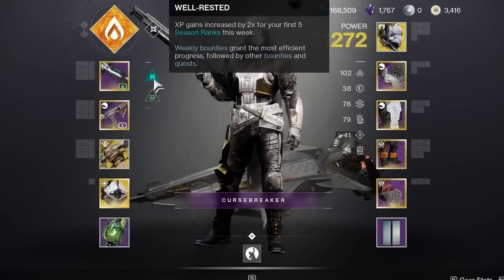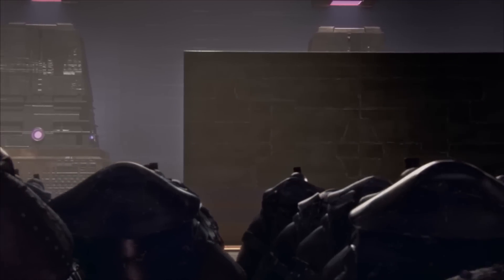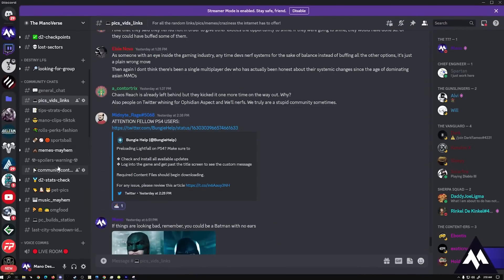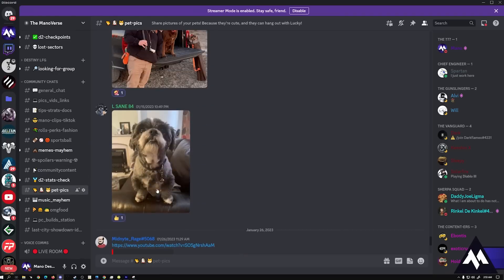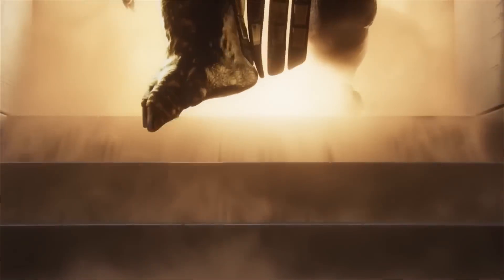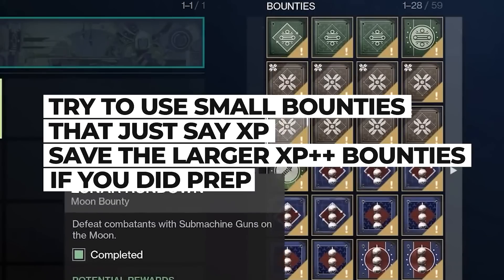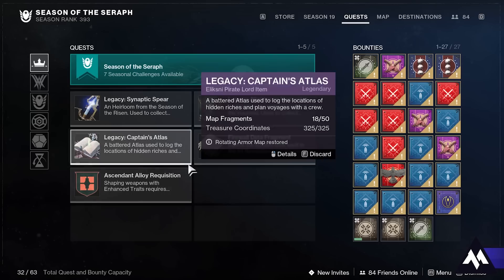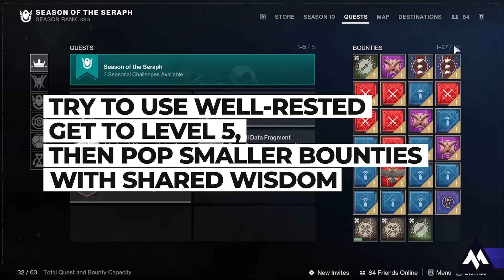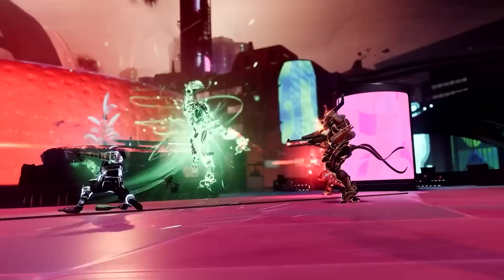Do remember that the well-rested buff is account-wide, so once you use it up on one of your characters and get up to the five levels, it's going to be gone. So this is maybe where you want to go to a different character and then start popping those bounties. I'd say hold off on popping any bounties until you get a little further into the story so you're naturally gaining XP as well. Save some of the bigger bounties that have big XP rewards — those are usually the ones that have XP and then two pluses after them. If you need some fast and easy leveling at the beginning, use the low hanging fruit like any daily bounties, planetary dailies, or anything from Xur, Europa, or the moon. Just make sure you're with another person getting that shared wisdom buff as well as using the ghost mod.